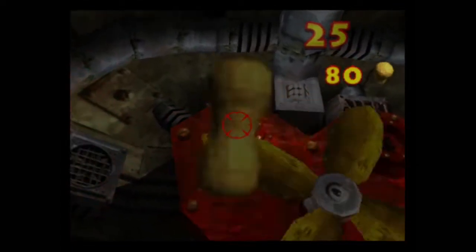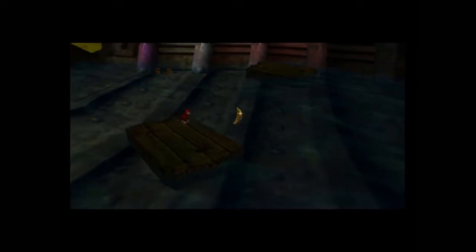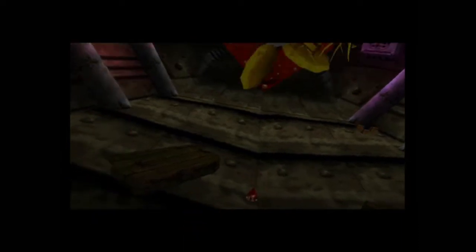We can speed this Golden Banana up by taking advantage of a glitch state the fan can get into where we are able to shoot the targets while the fan is moving. Whenever one of the targets is damaged while the fan is moving, it puts the entire fan into a glitch state where for one cycle you are free to spam peanuts at all of the targets and hit them while the fan is moving.